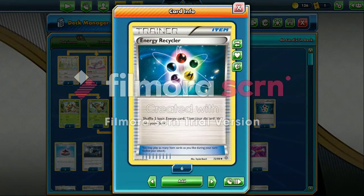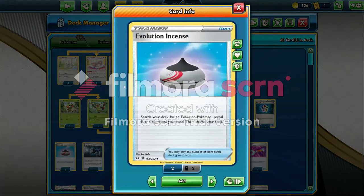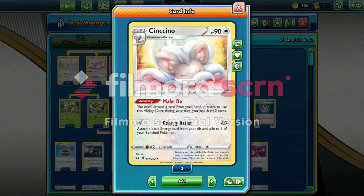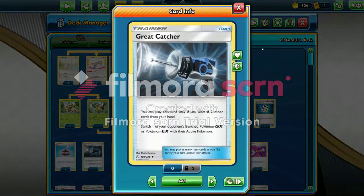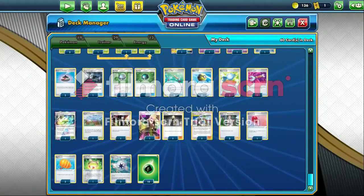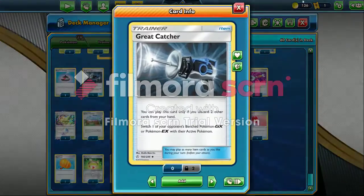Moving on to trainers — I play one Energy Recycler so I can get my Grass Energy back, because you're probably going to lose some energies through your discard. It's best to have an Energy Recycler to shuffle energies back to your deck. I play two Evo Incense — mainly to get Cinccino out, since there's no easier way. And I play one Great Catcher because I only have one Boss's Orders, so I make do with what I can.